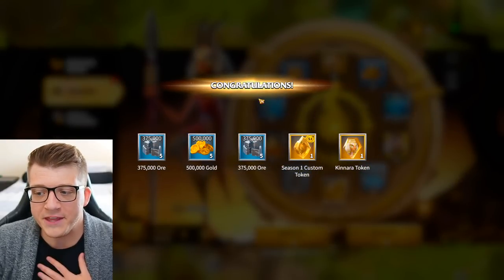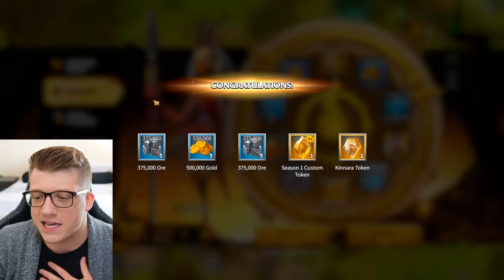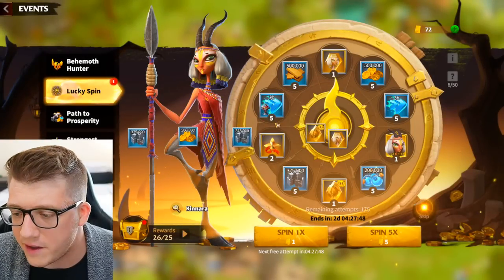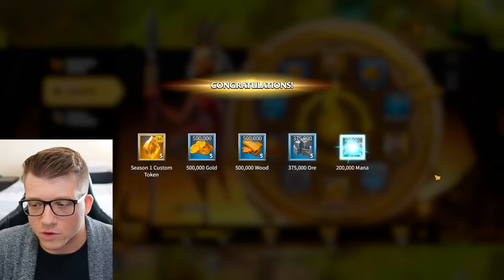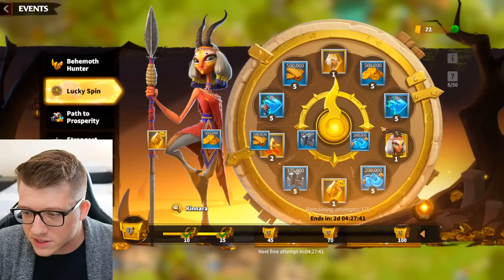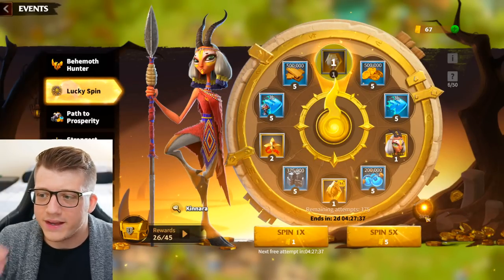Here's another 2-token spin plus a bunch of resources, which I desperately need right now as I'm pushing to City Hall 25 — that gets very expensive. Let's claim our 25-spin reward and we get 5 custom tokens — that is huge! Let's keep spinning.